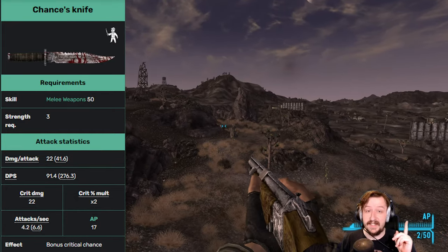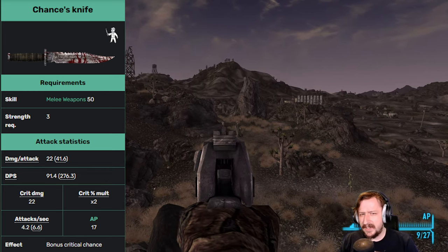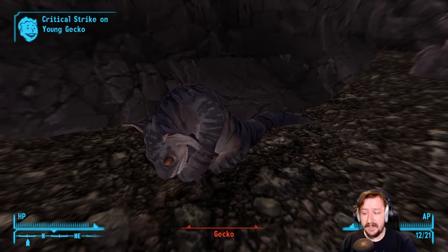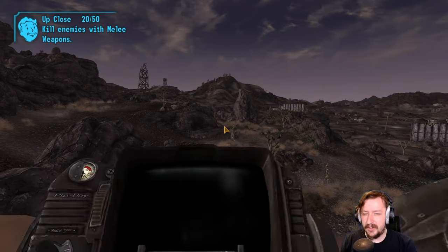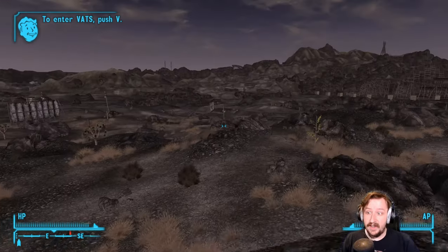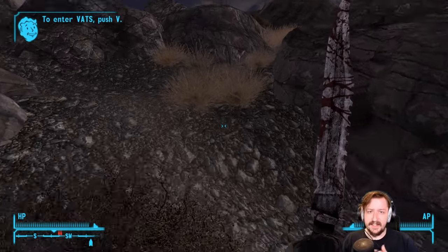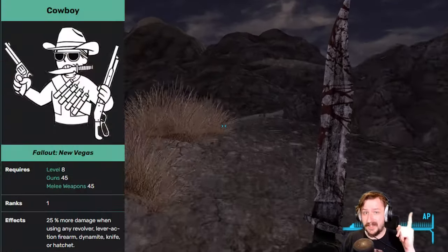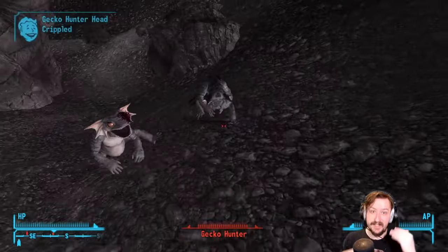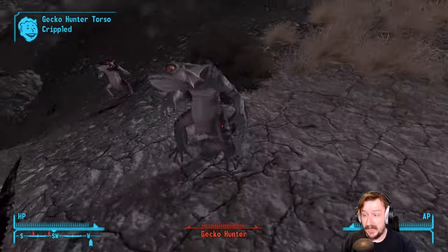On top of that, you can sneak this into areas, it only weighs one weight in total, and it's not particularly difficult to find combat knives to repair it. Even if you are having trouble finding combat knives, making weapon repair kits is still a pretty viable option assuming you have enough repair. It is also affected by two perks — Cowboy and Grunt — both available at level 8, which buffs its damage up even more because these stack on top of one another.